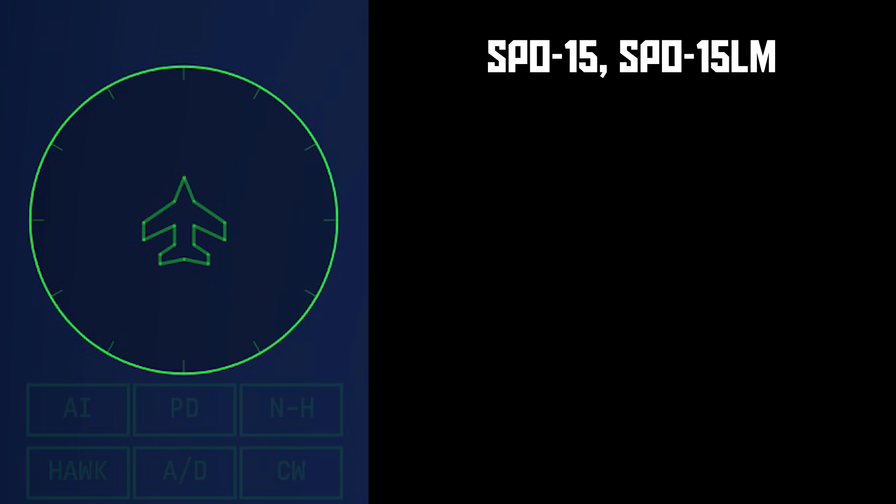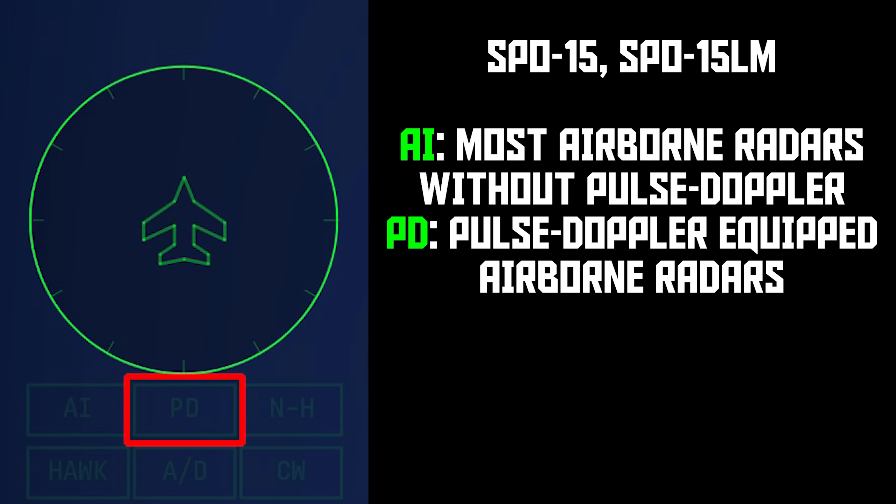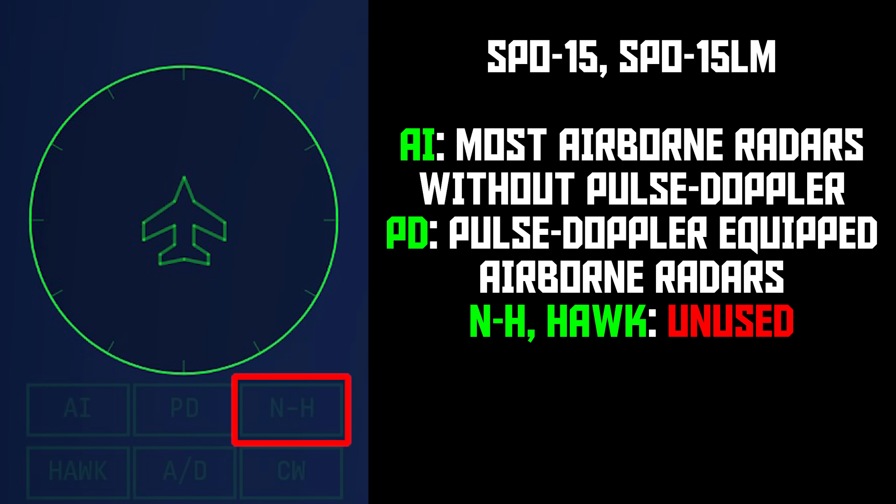Moving over to the Soviet side, we find the SPO-15 and SPO-15LM, which are ubiquitous on high-tier Soviet jets. AI is again airborne intercept and includes a massive list of aircraft radars. PD is pulse Doppler, and this lights up with a separate list of pulse Doppler radars — it doesn't actually detect if those radars are in pulse Doppler mode, it just tells you that a radar is a pulse Doppler capable threat. NH is for the Nike Hercules missile system, so that light is unused.